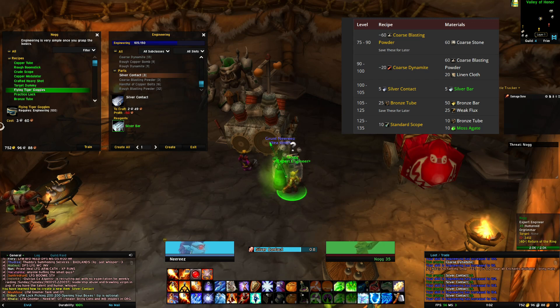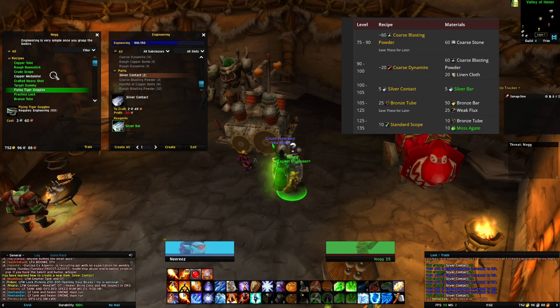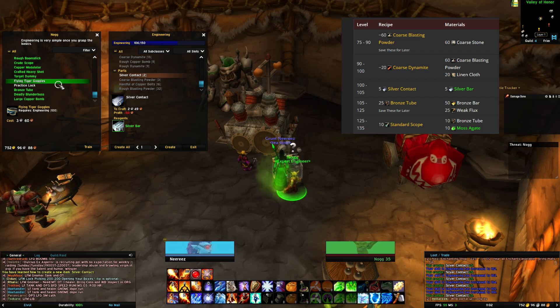From level 105 to 125, we'll make bronze tubes — exactly 25 of them. For this, you'll need 50 bronze bars and 25 weak flux.